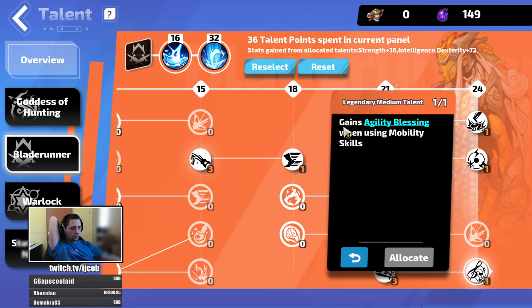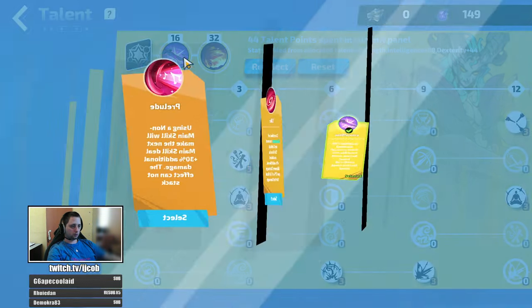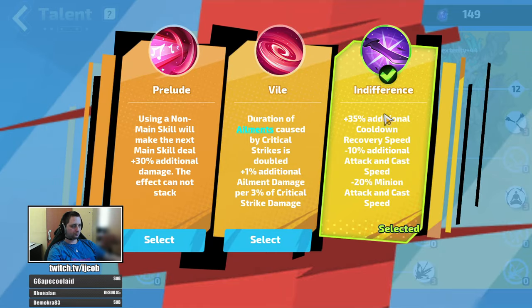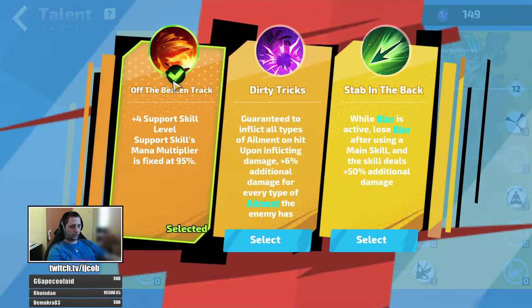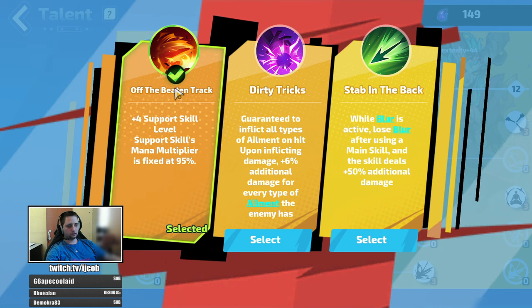Here I'm generating agility blessings when using mobility skills, so our active skill is self-sustained through this passive node. The third talent is Warlock to reduce your cooldowns — it gives additional cooldown recovery speed.